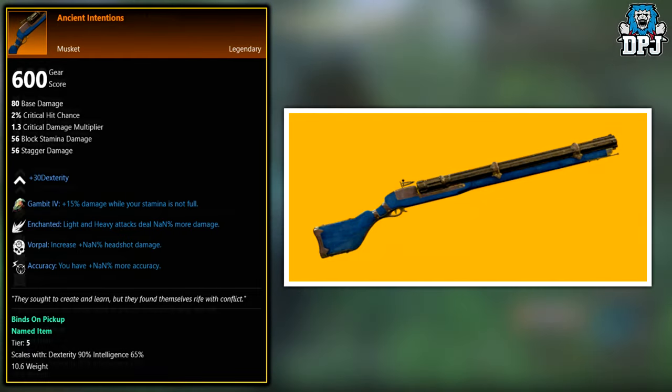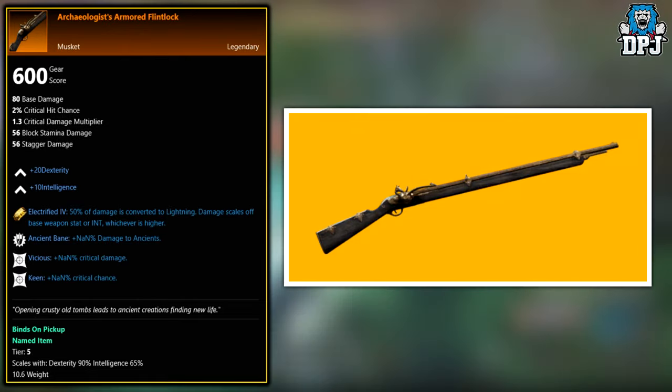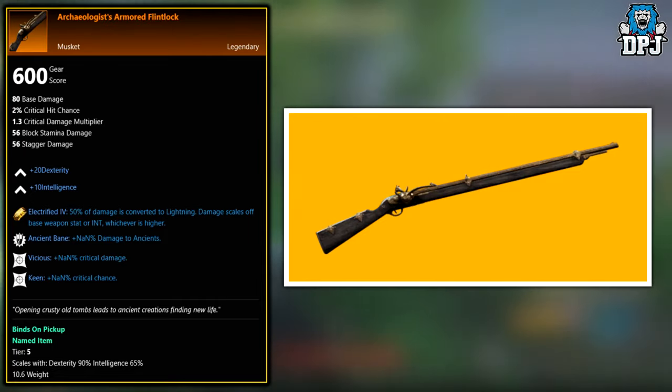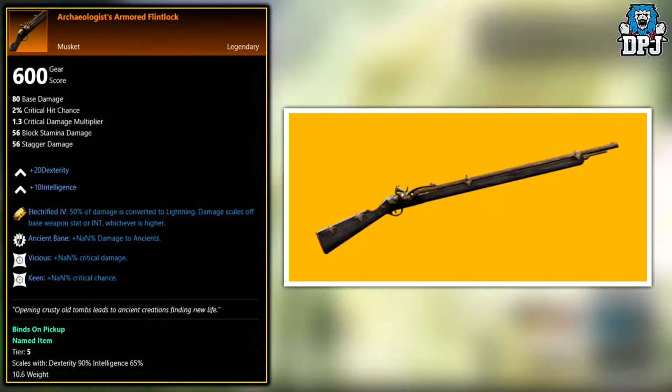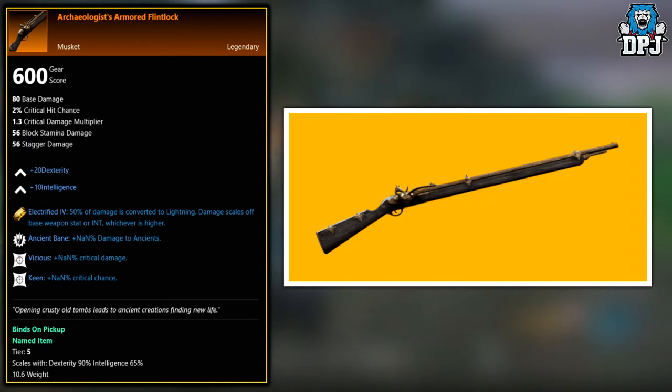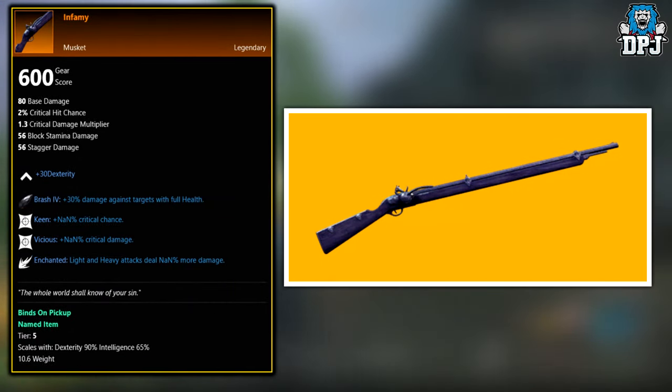Next up we have the Archaeologist Armored Flintlock. This legendary drops from the three end-game expeditions — the Depths, the Garden of Genesis, and the Lazarus Instrumentality. The locations will be shown at the end of the video.